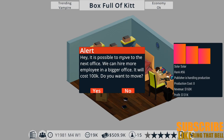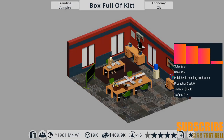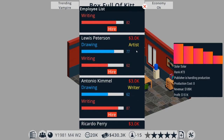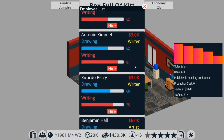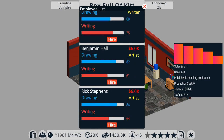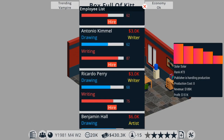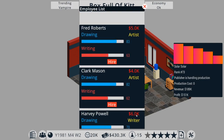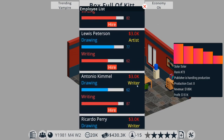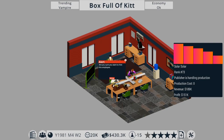It is possible to move to the next office - we can hire more employees in a bigger office and it will cost a hundred thousand. I've got 509 thousand so yes, we do. Here we are in our new office. Our comic book has made 151,000 pound, which is quite impressive. I'm going to hire some staff now - we want someone who's good at drawing. 84 on drawing - let's hire you. And 87 for writing - let's hire you.